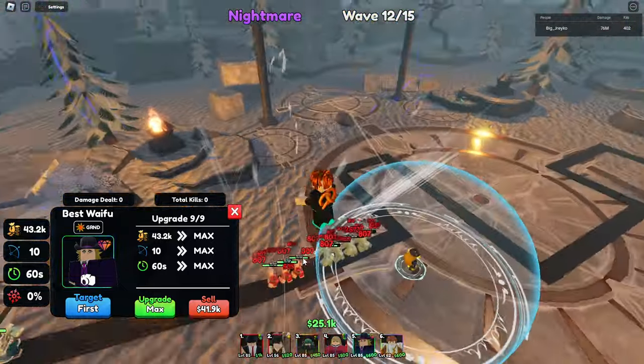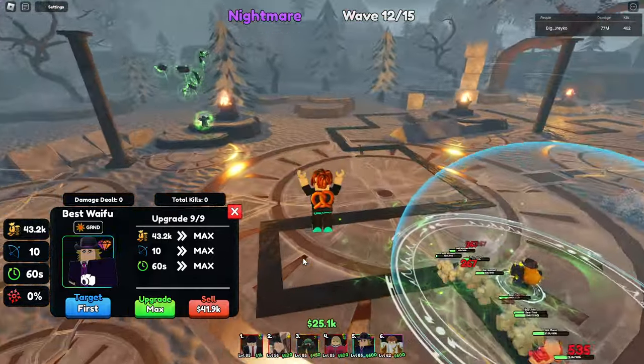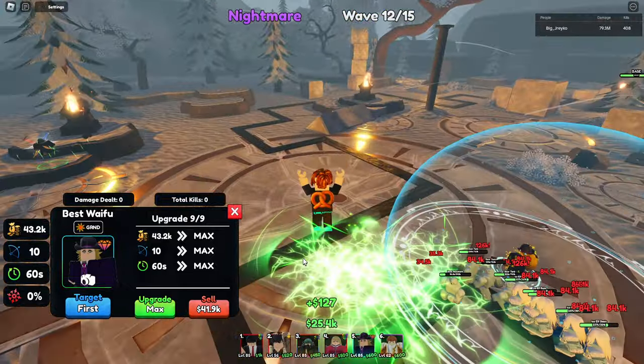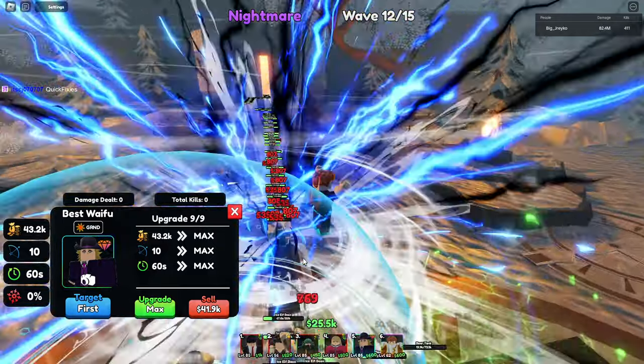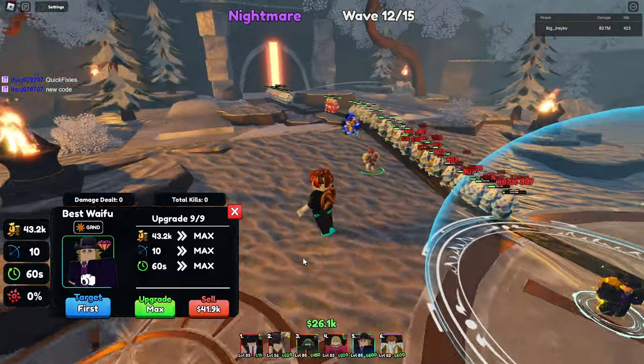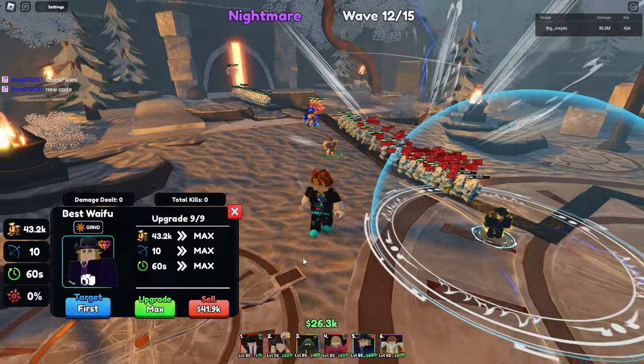That's 40 each — 80 per wave. So we have three waves: three times 80, that's 240. Quick fix — new code. We're going to put that in and see what's up.